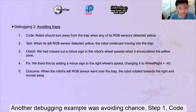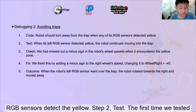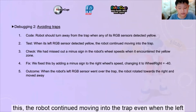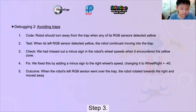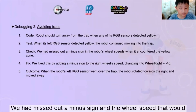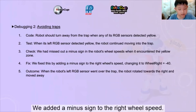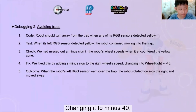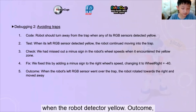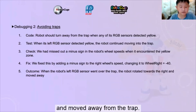Another debugging example was avoiding traps. Step 1 — Code: We programmed the robot to turn away from the trap when any of its RGB sensors detected yellow. Step 2 — Test: The first time we tested this, the robot continued moving into the trap even when the left sensor detected yellow. Step 3 — Check: We looked at the code for wheel speed when the RGB sensors were in a yellow zone and found we had missed a minus sign in the wheel speed that would make the robot change direction. Step 4 — Fix: We added a minus sign to the right wheel speed, changing it to minus 40 when the robot detected yellow. Outcome: When the robot's left RGB sensor went over the trap, the robot rotated towards the right and moved away from the trap.